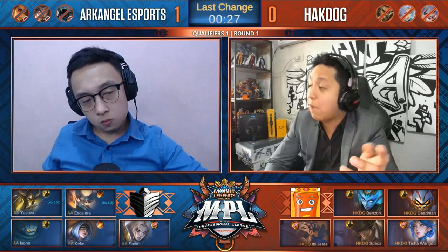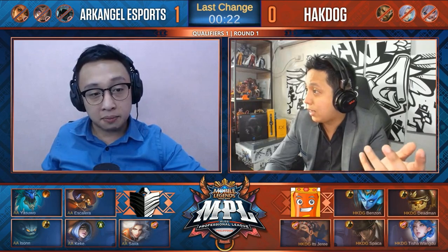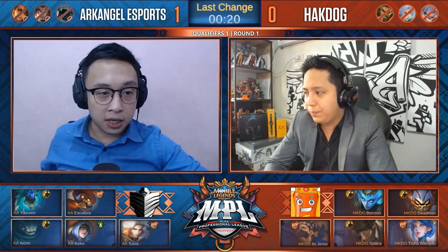Pero Thumbs Mid, inuuso no? Tama ba? Tama parang na. Thumbs side lane. Ano yan — Atlas, Parsa. Kasama sa Lancelot. 1-3-1 lineup para sa Archangel. Yung team Hackdog, hinintay natin yung final hero nila.